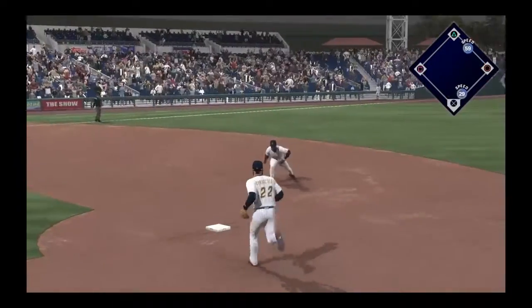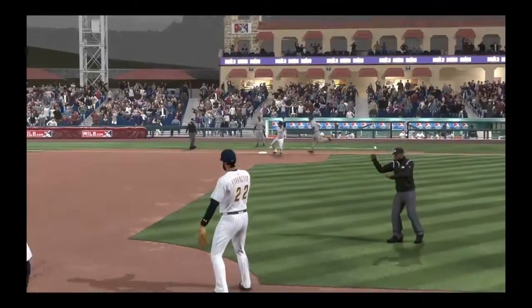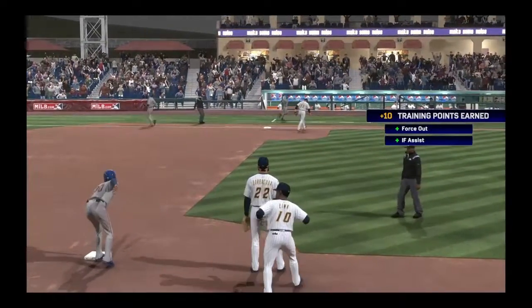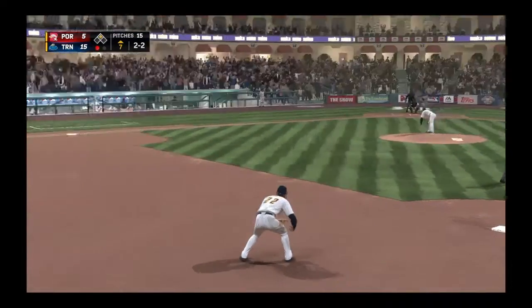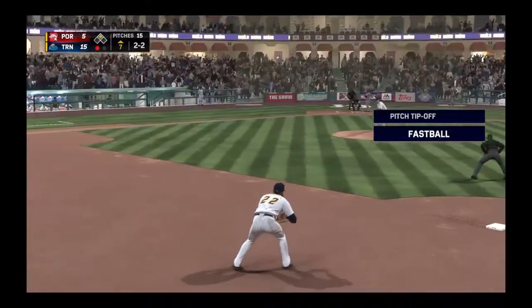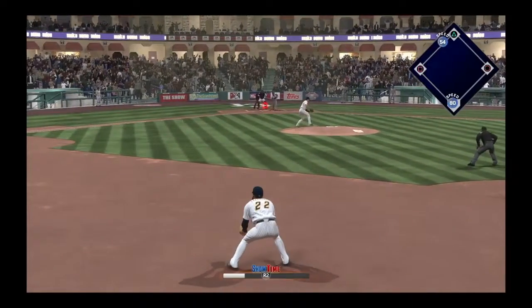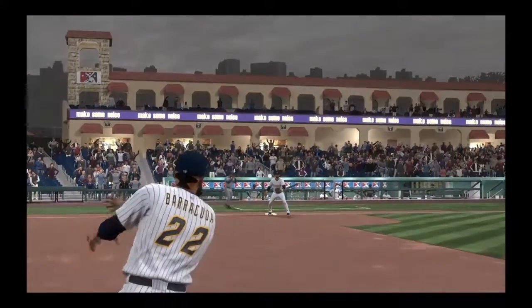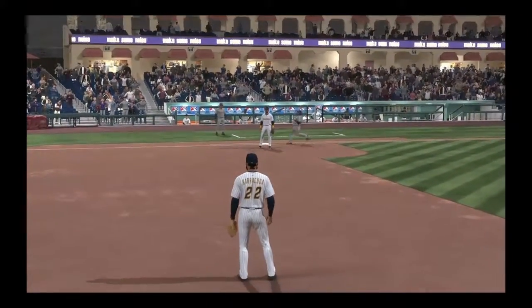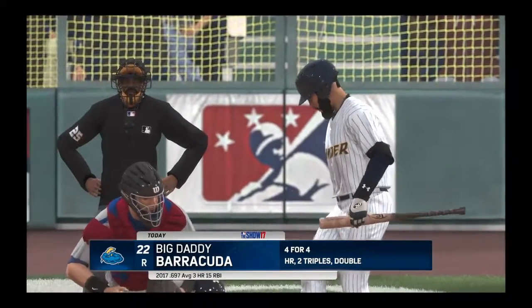On the ground, we get the double play in style. The side is retired — one hit in the inning. Top of the seventh, runner on second, no one out. Easy grounder to us and we get the easy put out. Four for four — we're one home run away from the cycle.